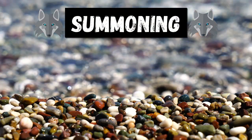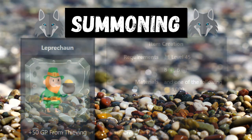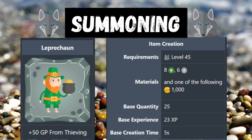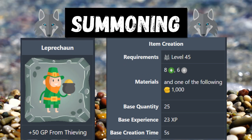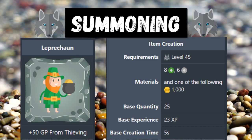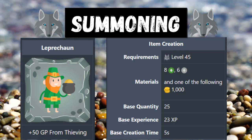Speaking of summoning synergies, let's go over some notable ones. The summon itself is the leprechaun, costing 8 green charms, 6 gray charms, and 1,000 gold. It gives you plus 50 GP from thieving, which I believe may be additive to your multipliers as well. Let's look at the synergies that make it really powerful.